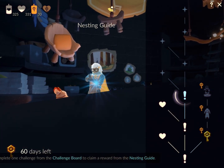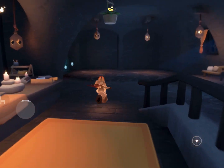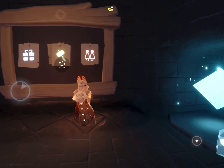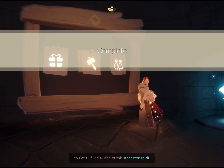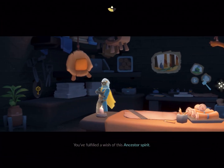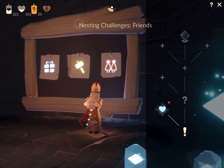Okay, so we don't go to the Nesting Guide — I think we go back to the challenge board. Yes! You fulfilled a wish of the ancestor spirit. I wonder if we get anything — we get a heart!